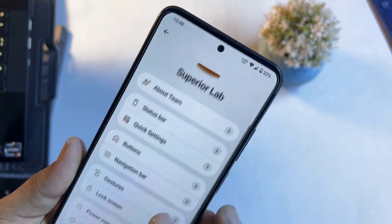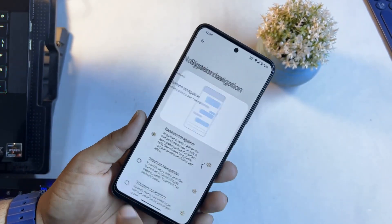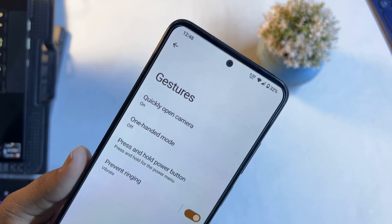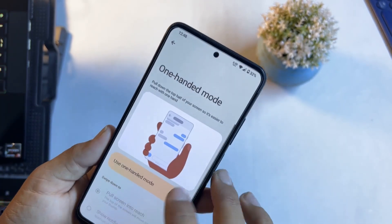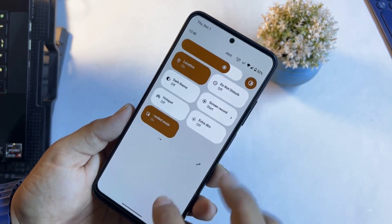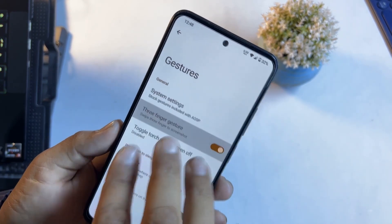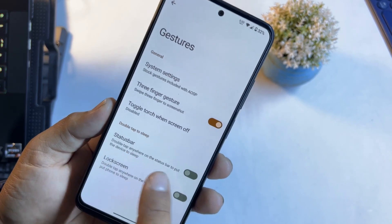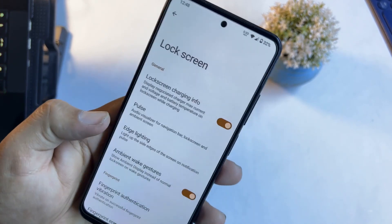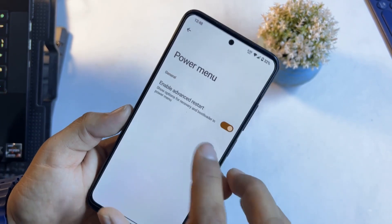Then we have quick settings and button settings — from here you can enable volume wake or playback control. Then we have the navigation bar to manage system navigation. Under gestures and system settings, you can enable quickly-open camera and one-handed mode, which works pretty quickly so you can operate the whole screen with one hand. We also have press-and-hold power button, prevent ringing, three-finger swipe gesture, and tap-to-sleep on the status bar or lock screen.